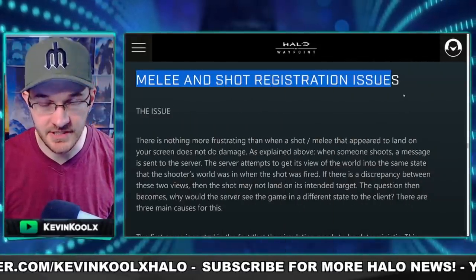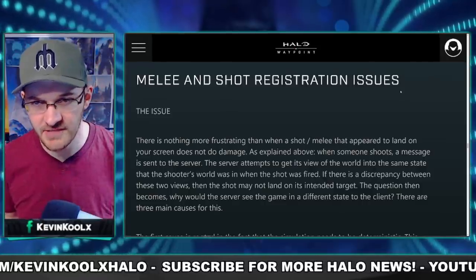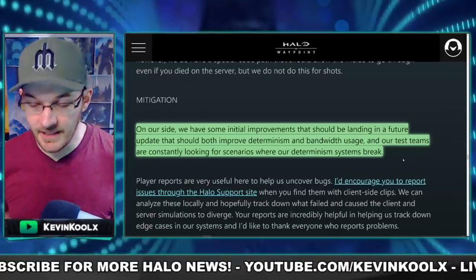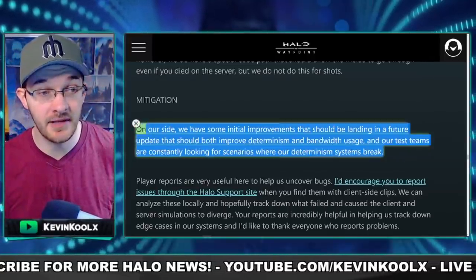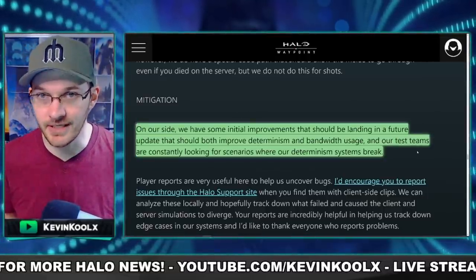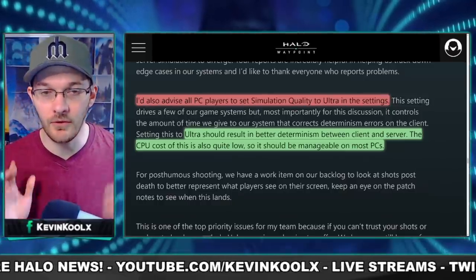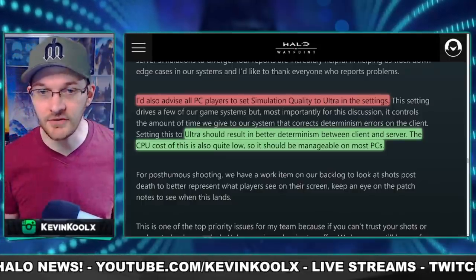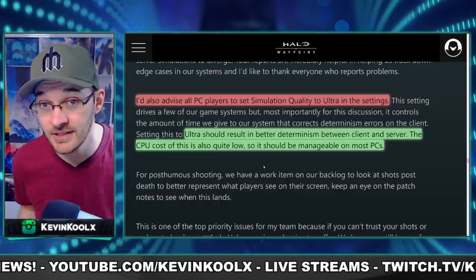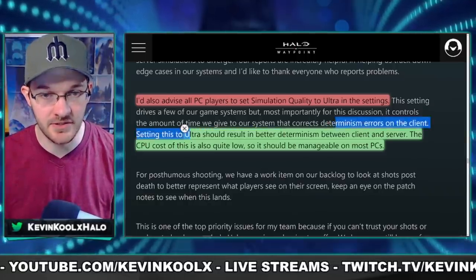Next, they talk about melee and shot registration issues, because a lot of people have issues with the melee system in Halo Infinite. I haven't really experienced it too much, but I've certainly seen clips online. To solve the issue with melees not landing or shots not landing, they mention planned updates coming to Halo Infinite for these improvements in future updates. They also suggest that for all PC players to turn the simulation quality setting up to ultra — this will put a little extra load on your CPU, but most PCs should handle it fine, and it might be the reason I'm not experiencing some of these issues.